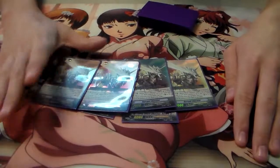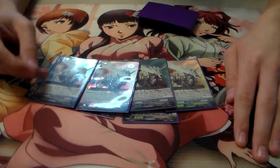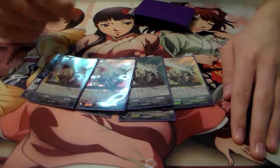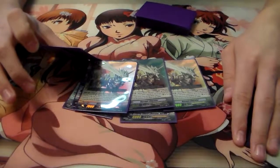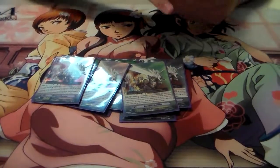I boost with Blaster Blade, check the top 3 cards, and if the attack hits, superior call a Gold Paladin Liberator. But it has to be called in Rest — I thought it had to be on an open rearguard circle, but it doesn't say open. That's amazing. I learn stuff every day — Austin just keeps correcting me.